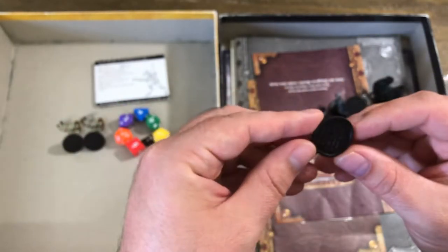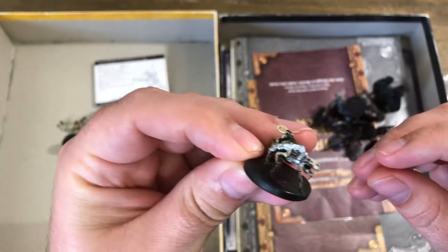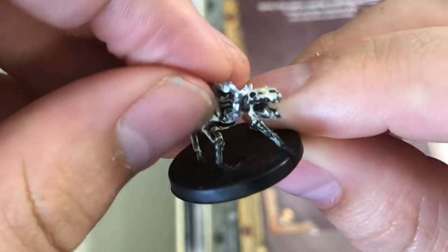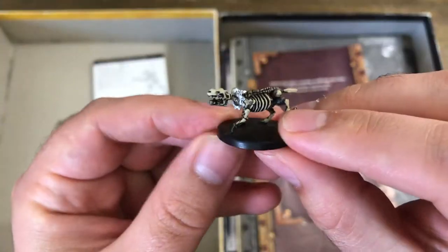We've got this Wolf Skeleton — the chain on this one is actually loose and moves around, so it's a pretty cool figure.